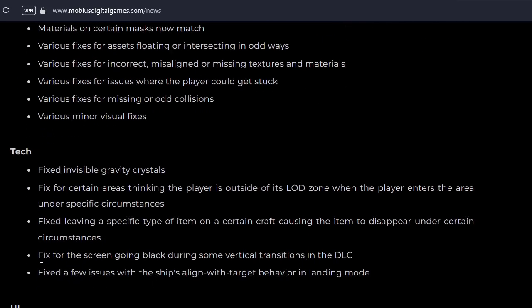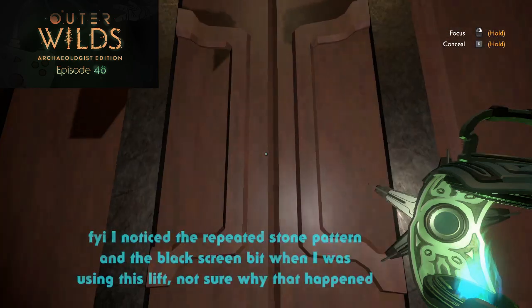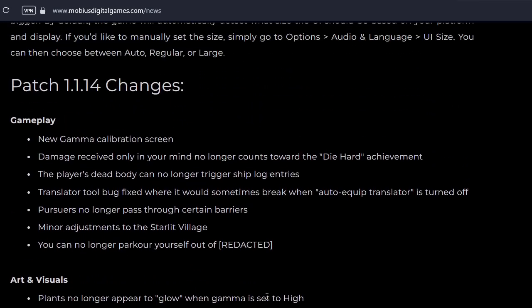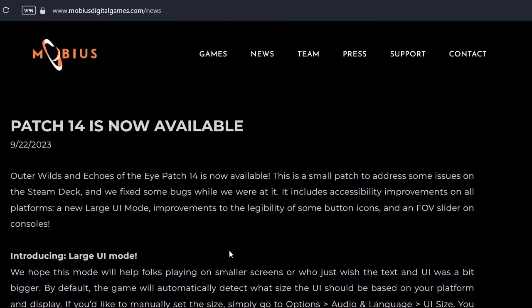They also fixed the screen going black during some vertical transitions. I think that refers to my transition from Shiny Woodlands to Forbidden Archive pod that I did comment on in episode 48. I'm gonna revisit that place to know what's up, but I did encounter that vertical transition and I think it was fine — no black screen. It's quite coincidental when they decided to release the patch as soon as I stopped recording for episode 49.